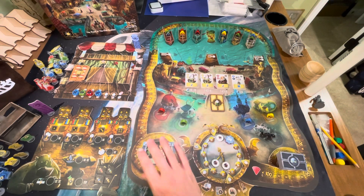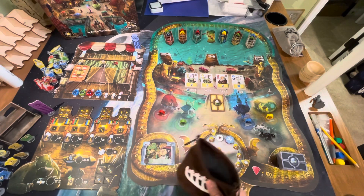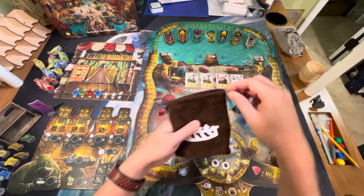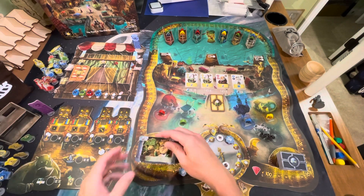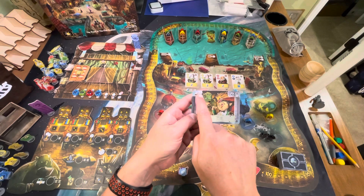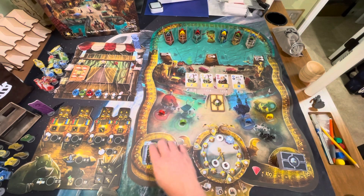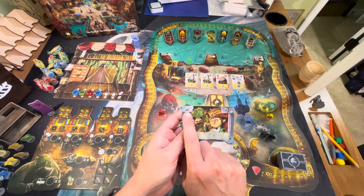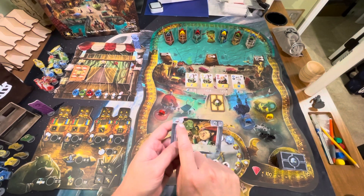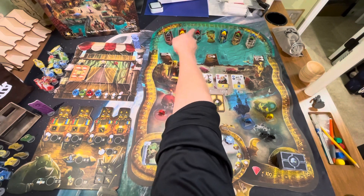After pulling out one of each color for the guild halls, put all remaining red, green, blue, and yellow workers into the bag. According to the rogue card, put two rogues in the lair and four into the bag; all remaining rogues go back in the box. The numbers and symbols on this card vary, so choosing a different rogue card adds variety to setup.